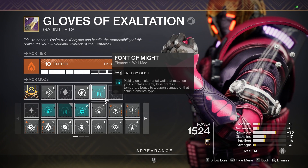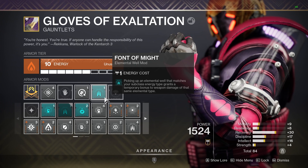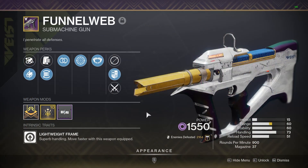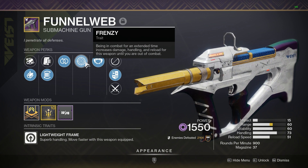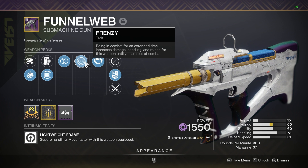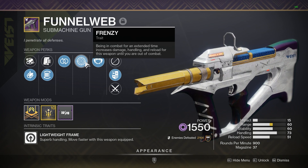Number three is Font of Might. By grabbing our void wells, we are going to get 10 seconds of a void weapon boost — this is going to increase all void weapon damage by 25%. I also prefer using the brand new Funnel Web Void SMG. My roll has Frenzy, which is an additional 15% weapon boost at almost all times, so this quickly goes to a 43% total damage boost when I have Font of Might active.